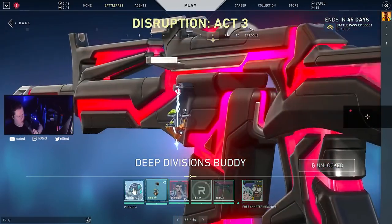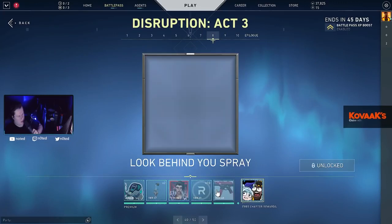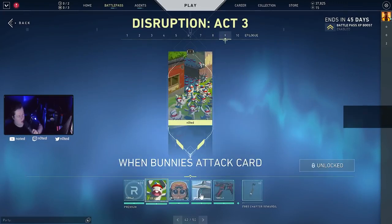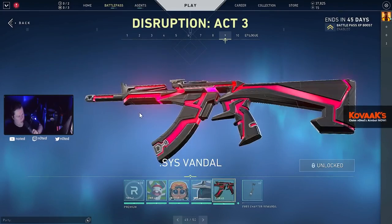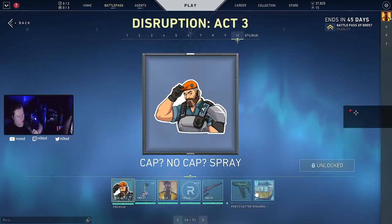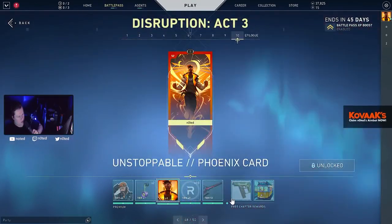Deep Division buddy — didn't even say anything about that one. There's a Cypher-themed spray — typical Cypher being emotional. Oh, he's not bald! There's a yo-yo item. The Unstoppable finish card — that's my favorite finish card ever, I'm gonna use this one.